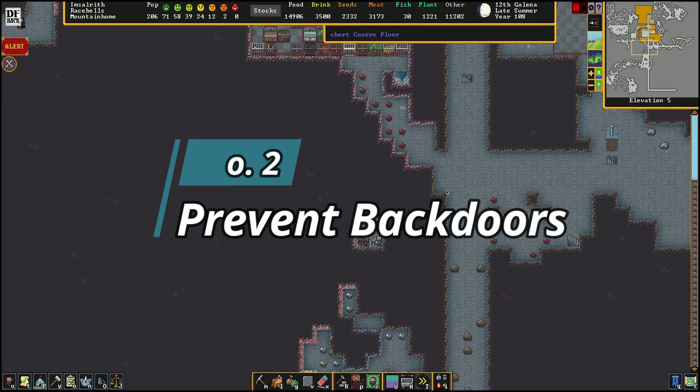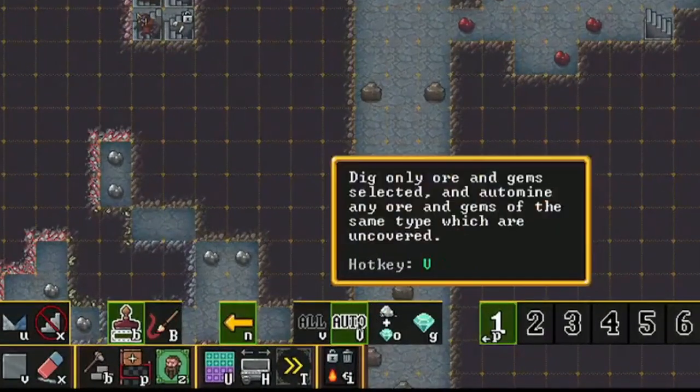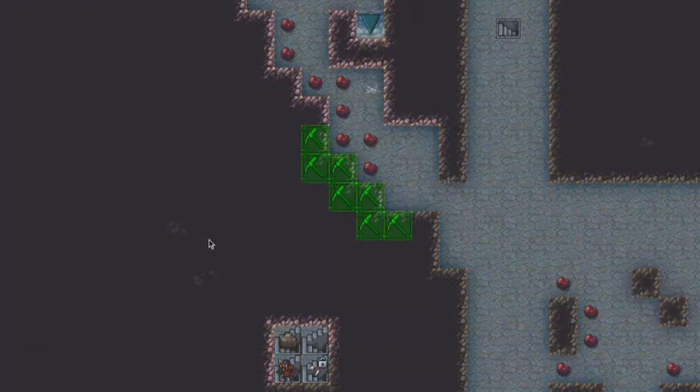This next tip will be a lot shorter. As you might remember from my very first video, when you go to mining and go to auto, you can set your dwarves to automatically mine through a vein. So as the dwarves mine out and discover new squares, they will automatically select them to be mined. This can cause problems in certain situations.